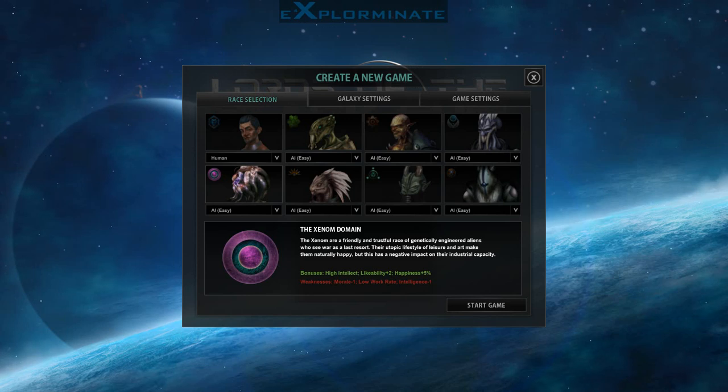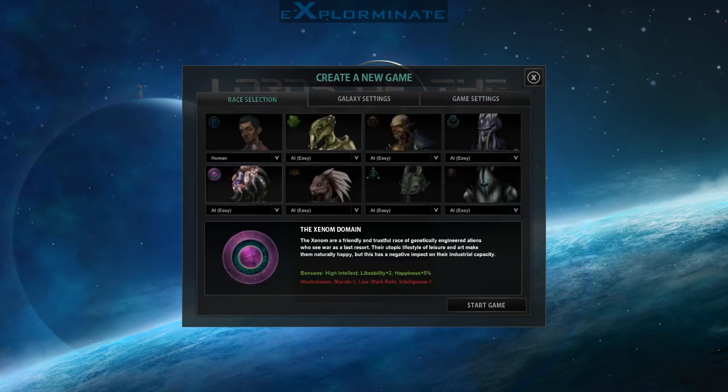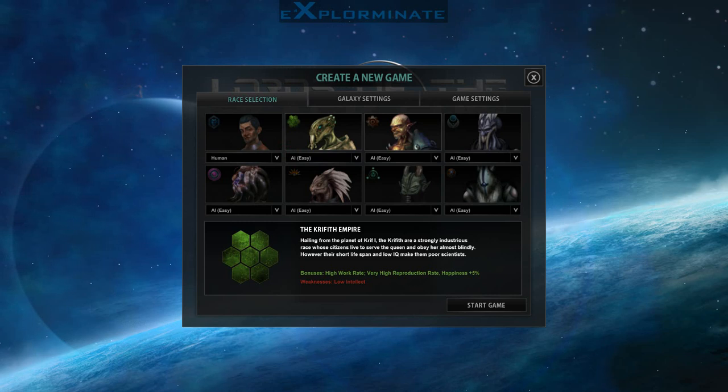We'll start off with the human race as our selected race, and I've already made all the other AIs easy difficulty. You have your standard fare of galaxy settings and game settings — nothing particularly interesting. The races are pretty cool; they're all individual, they don't fit any standard category, they're all well illustrated, and they are definitely a strong point in the game. Kudos for that. We're going to go ahead and start the game.